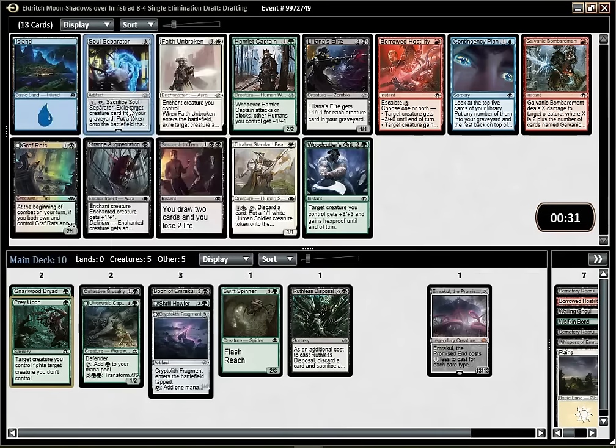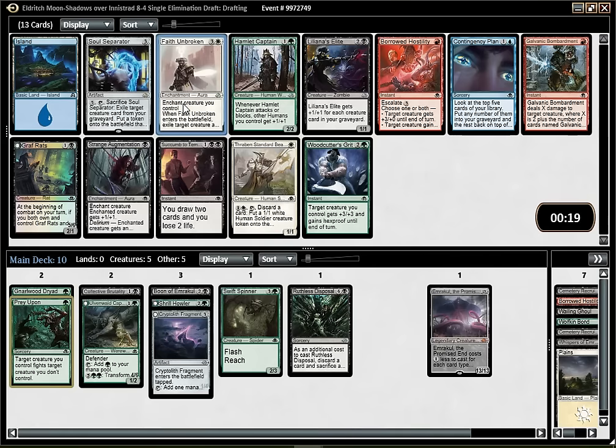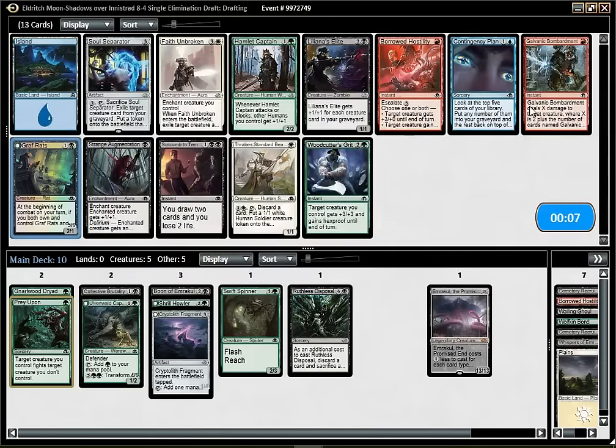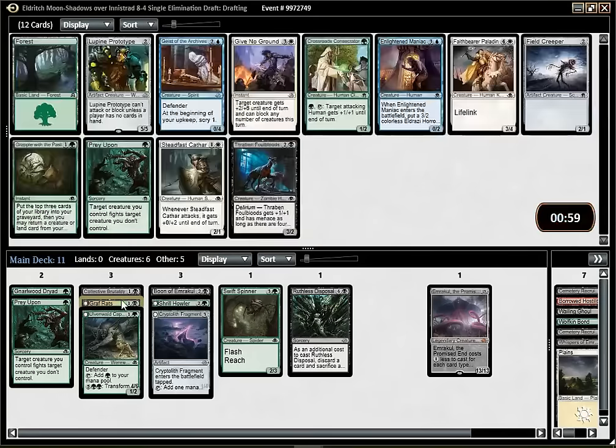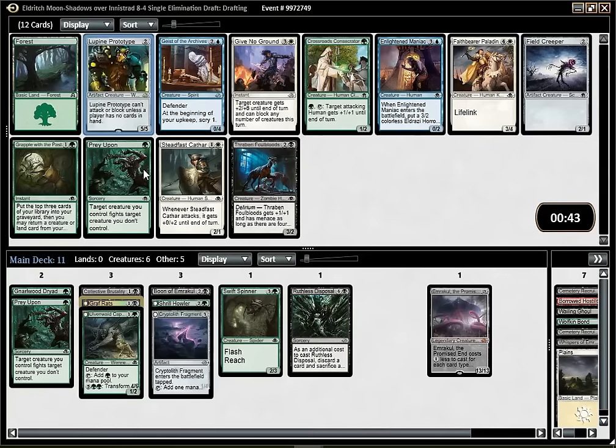Soul Separator is interesting but a bit too slow. Archdemon of Ifnir might be one of the best cards here, though I think you can get blown back quite a lot. If the opponent doesn't have an answer, it's going to be game most of the time. Hamlet Captain would make a decent two-drop, but I'm not sure it's going to be better than Grafrats because there's the off chance I get Scavengers. Best card in the pack might be Galvanic Bombardment. Either way, I think I'm going to pick the Grafrats - not so exciting, but if I happen to get a Scavenger, that could become decent.